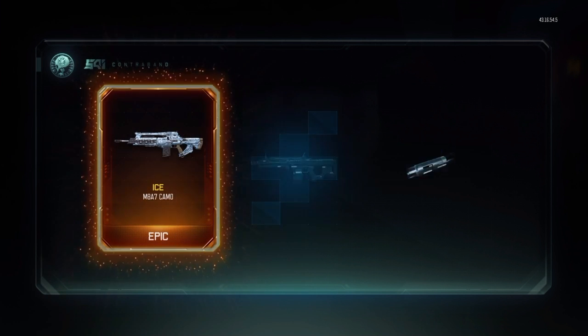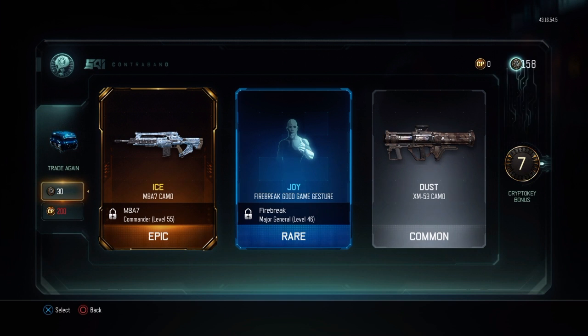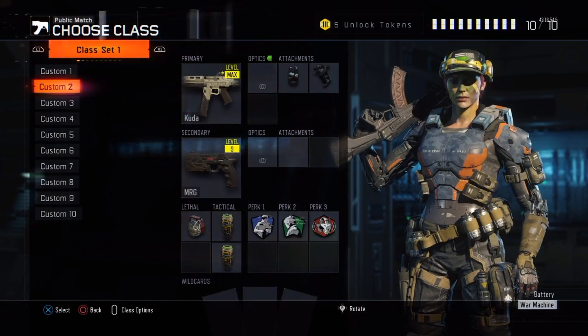Hoping for some more epics - there we go! We've got Ice on the MA7. That is my first ever Ice Camo right there, first ever one. I've never had an Ice Camo and I really like the look of it, so I'm going to be real happy to try that. I can actually show you this one straight from here.